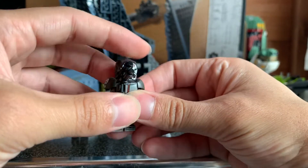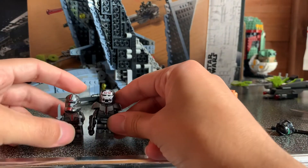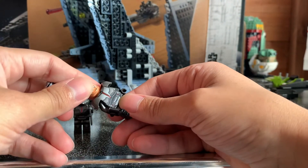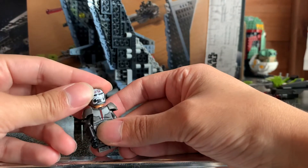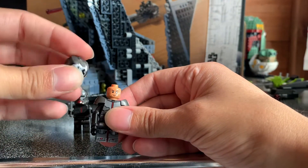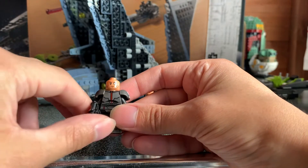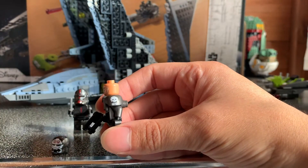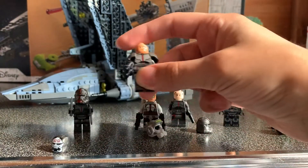Wrecker uses the Iron Man helmet, which has a good print on it. Wrecker is a bit taller, so I wish they gave him an extra piece — like a Pong Krell-style torso — to make him a little bit taller. Nothing really special underneath the extra armor, but really nice. Really good printing on his face — I really enjoy Wrecker.